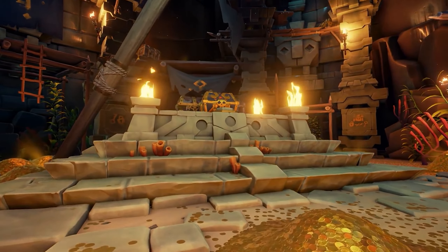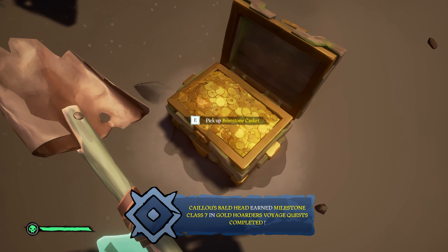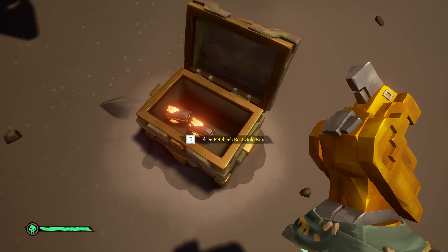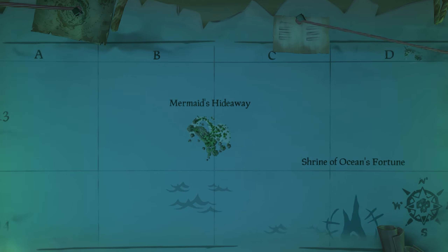Finally, the last and probably most impactful change is that the treasure vault quest will now send crews to the nearest possible vault once the key is found. So although this will make the chance of getting the same keys for vault stacking more unlikely, the days of having to sail across the entire world from Crook's Hollow to Mermaid's Hideaway are over.